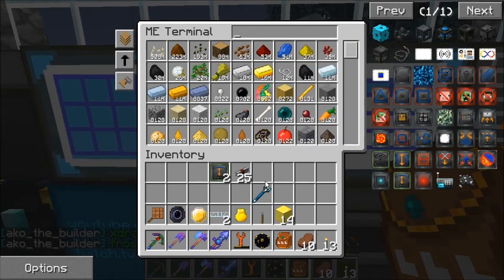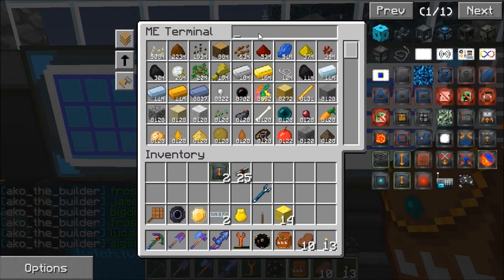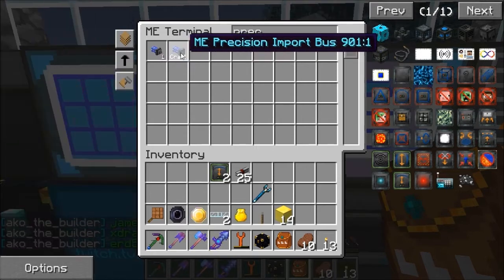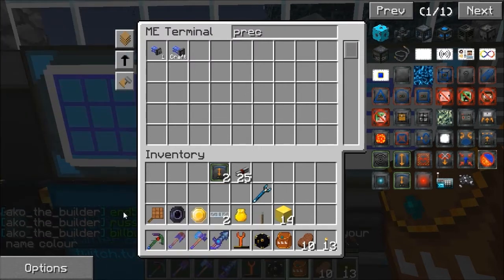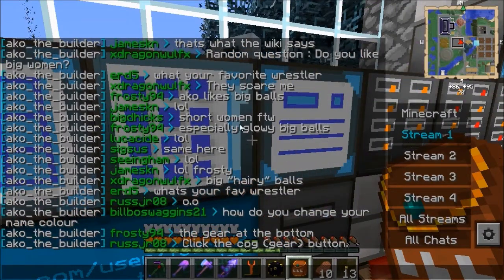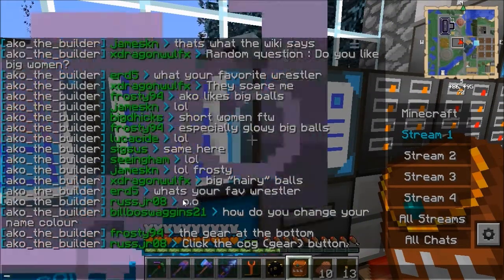I need a precision import bus. I'm getting sidetracked - what we're doing is getting a precision import bus. There's a lot of big text in the chat. What's taking so long? Precision - there it is, that took a while. Welcome back.